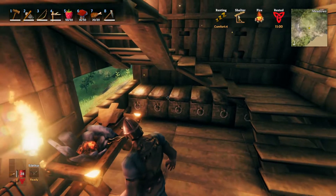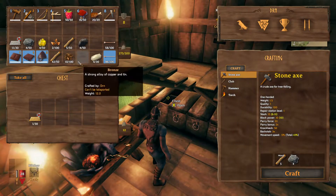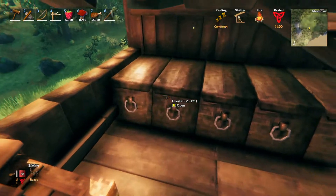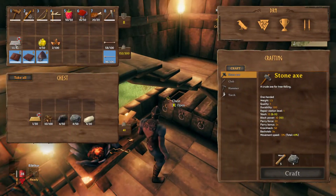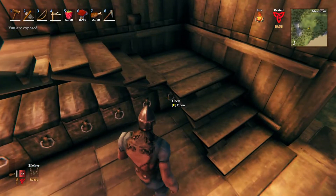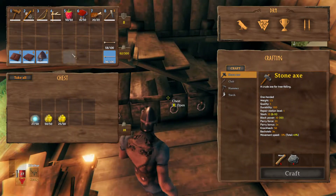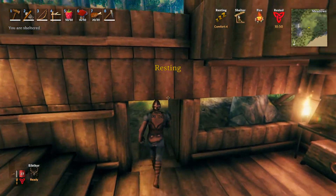Next upgrade is the anvil — two bronze, that's not too bad. But we can't quite afford it yet. Let's tidy up our inventory. Get rid of these seeds, get rid of this resin, and I think we're good to head out.